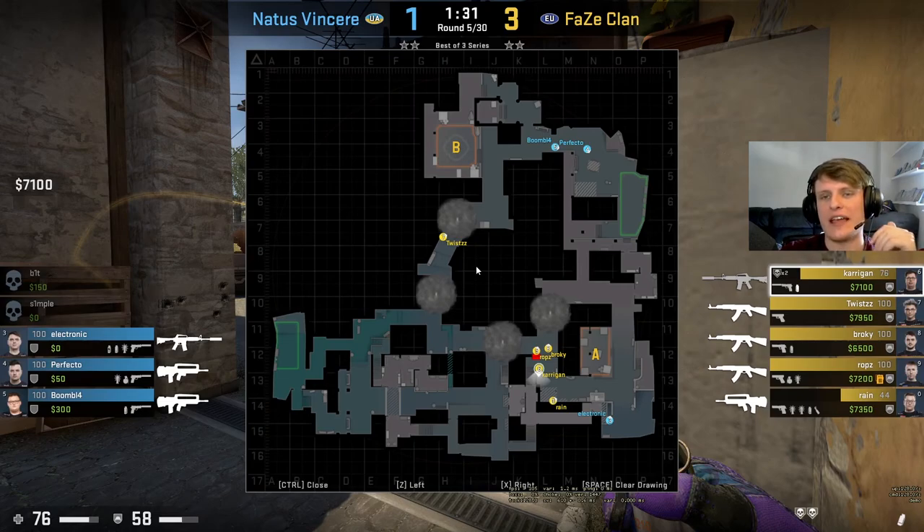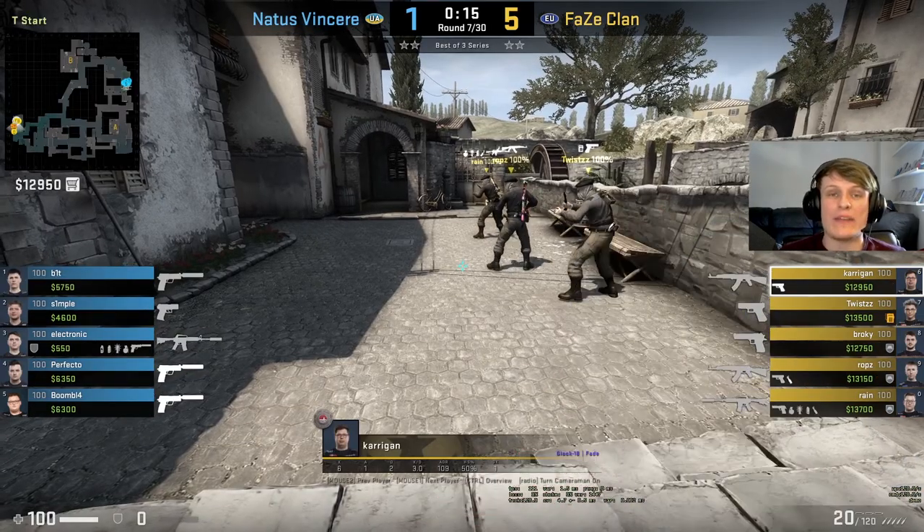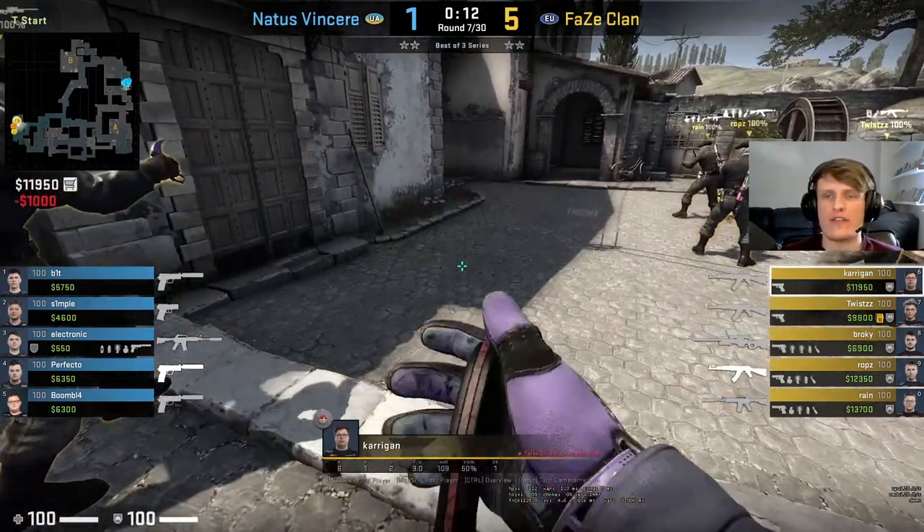The final aspect of this round I want to emphasize is that FaZe stayed grouped — they were decisive and they were fast when they chose to hit a certain area of the map. That is going to become important again later on as we look at more rounds. We're now in round seven, two rounds after the first gun round, and FaZe Clan are continuing to run away with the lead.